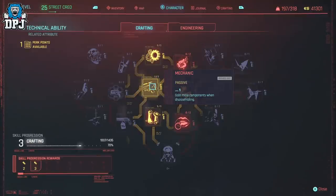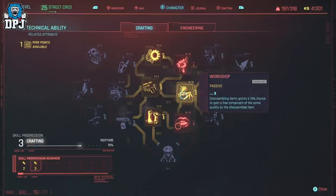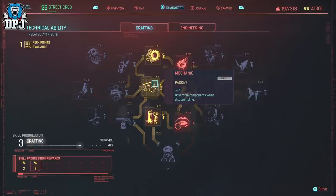Within your character attributes, inside of Technical Ability, you need to make sure you have one perk point in Mechanic and three in Workshop. This helps improve this method massively.